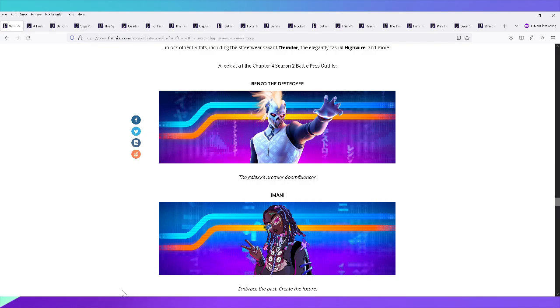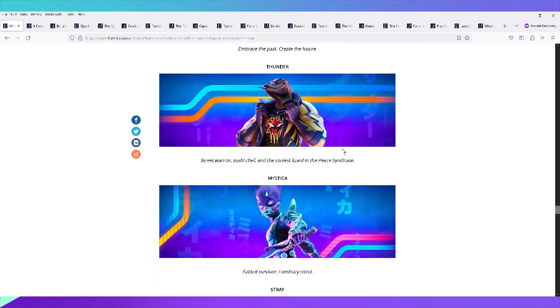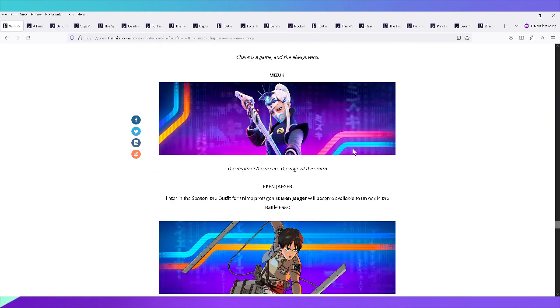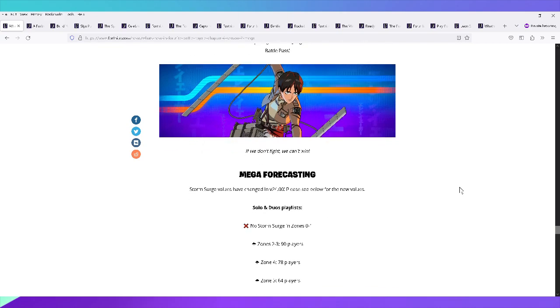For the battle pass outfits, Renzo the Destroyer — which you got once you bought the battle pass — was probably the best battle pass outfit. The fact that you could get it early is something Epic Games should take note of, because people want the best stuff as soon as possible to sport in-game. Thunder and Stray were also decent picks from the pass.